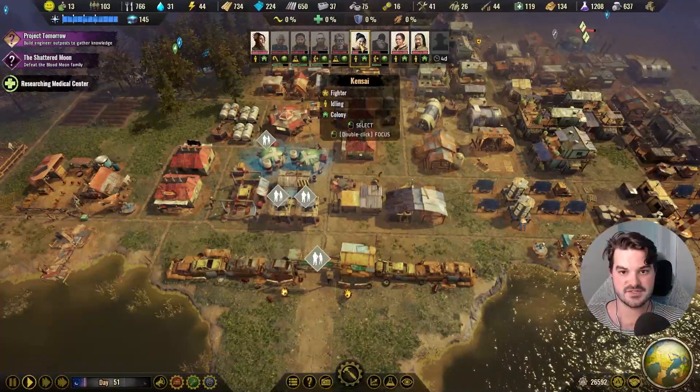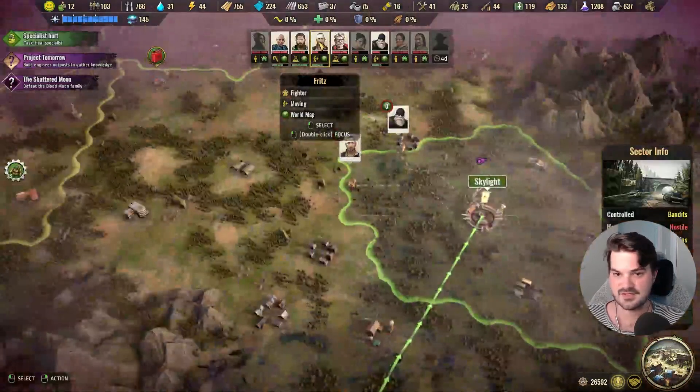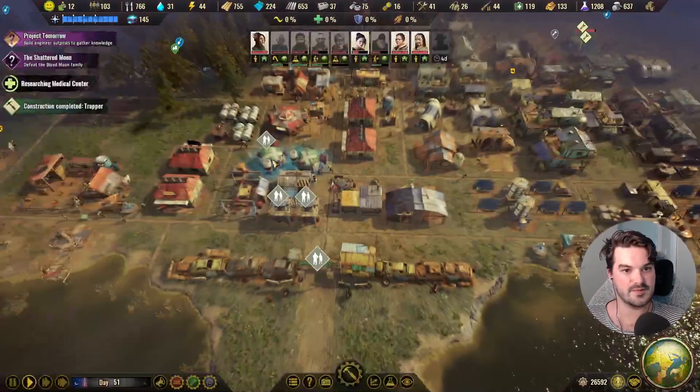Did we want to turn — she does 25 damage, and it was Fritz who only does 20. Yeah, so we won't bother keeping him.